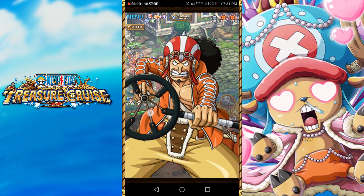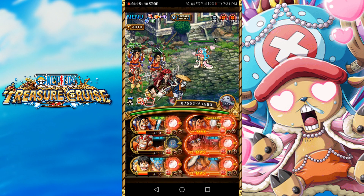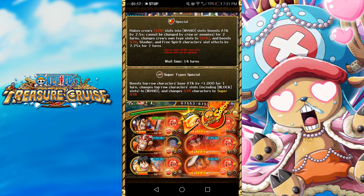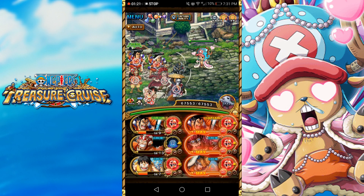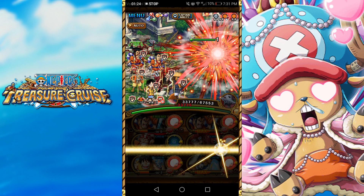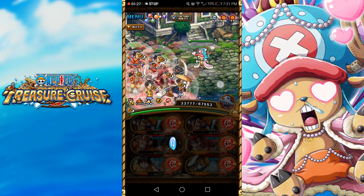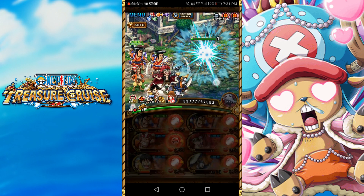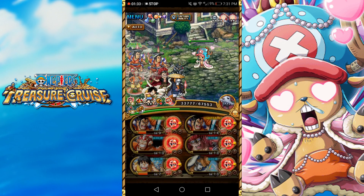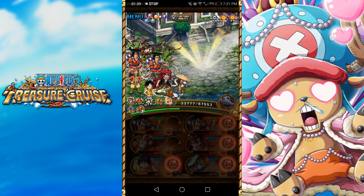Kid is going to give us an attack boost and an affinity boost. Then Odin is giving us an orb boost. Ashura Doji is going to give us 5 turns of threshold reduction. Then Luffy is also there to get rid of 5 turns of paralysis on stage 2. This team gets through a lot of debuffs, unfortunately. But anyway, that's it for this video and I'll see you in the next one. Bye!